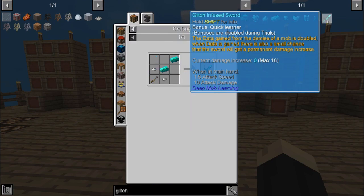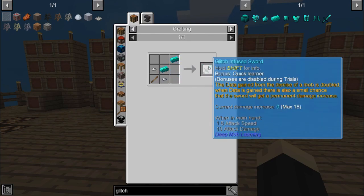The glitch infused sword recipe is two glitch infused ingots, one stick, and two iron nuggets. With that sword, the data gained from the demise of a mob is doubled. When data is gained, there is also a small chance that the sword will get a permanent damage increase. So if you're running around smacking mobs trying to get your data models leveled up, this is going to give you twice that data, and the sword will continue to get stronger each time. It's a great weapon to have, especially if you're looking to farm a lot of your deep mob learning skills.